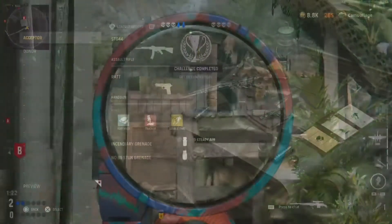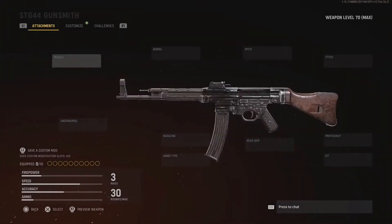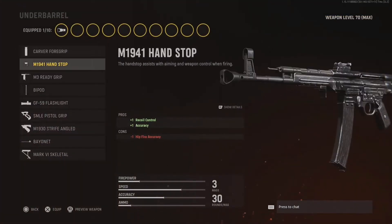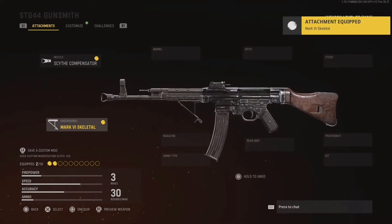You're gonna make two classes: the first one with the gun you want the attachments on, and the second one you'll be swapping the attachments from. Now go to your first class and go to gunsmith and equip any attachment — it doesn't matter — as long as you equip one first. Then go to foregrips and equip any foregrip you want. I will be going for the Mark 6 Skeletal.